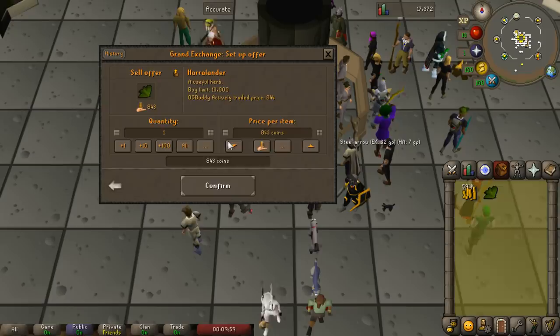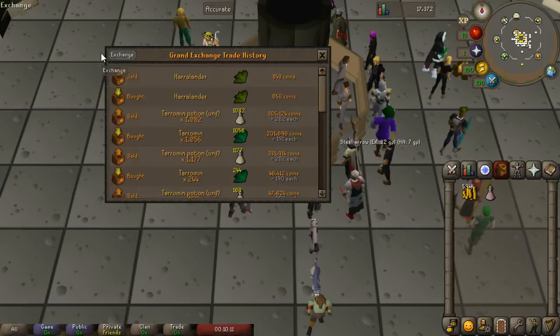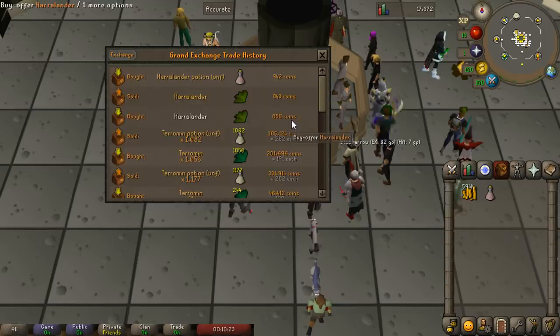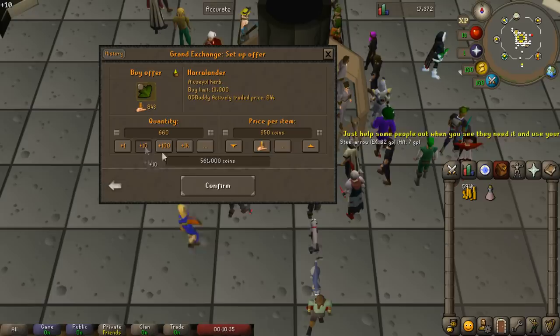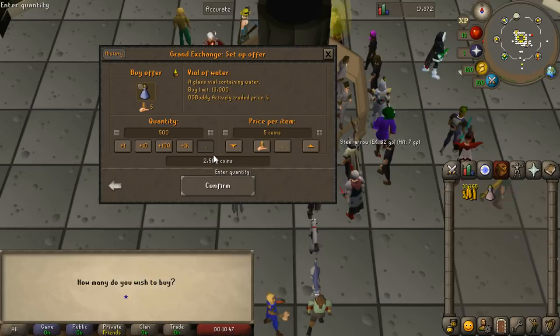Checking Harralanders — the margin is only marginally better, but Harralanders will more consistently have that margin. I got a bit lucky on the Tarromins — generally their margin would probably be 50 to 60gp, whereas Harralanders are closer to 100gp. Right now we can only afford maybe 600 Harralanders, so you'd need to resell about five times in an hour. Generally you want to wait until you can afford at least half the items for the hour — so for Harralanders you probably need at least 1 mil. But Harralanders will very consistently make around 500k an hour, getting you a bond in around five or six hours.